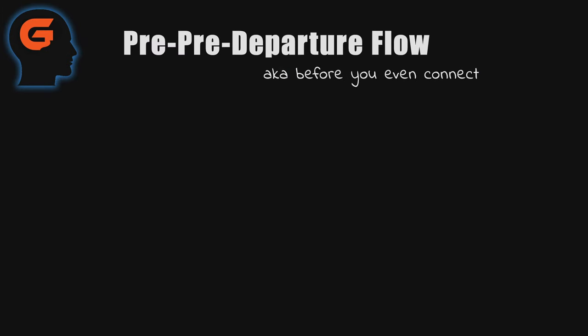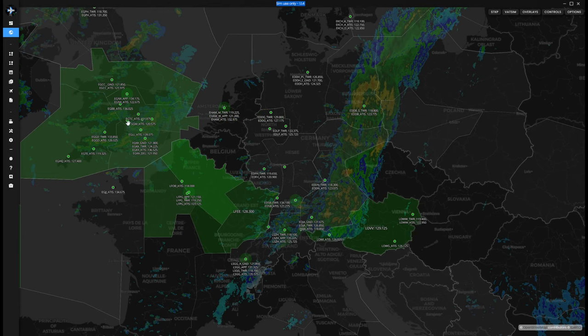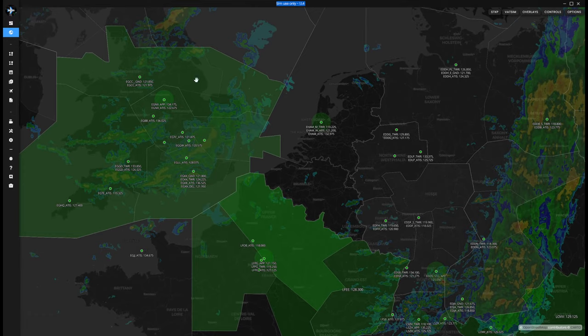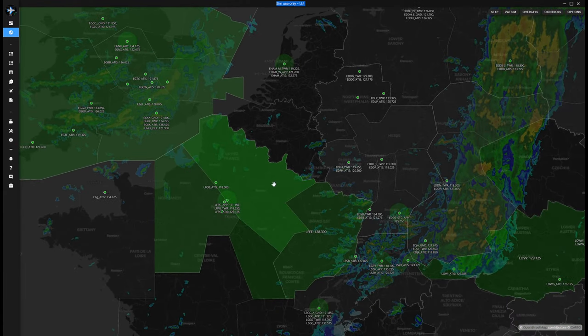Alright, next let's look at what I've called the pre-pre-departure flow — before you even get to your actual pre-departure stuff. First off, choose what plane you want to fly in, where you're going from, and your arrival. The way I like to do this is either look at where the weather is interesting, or look on the Sim Toolkit app to find out where all the controllers are. Right now — live — central and south UK is completely saturated with controllers. Down here at EGKK, Gatwick, we've got ground, tower, ATIS, and clearance delivery.